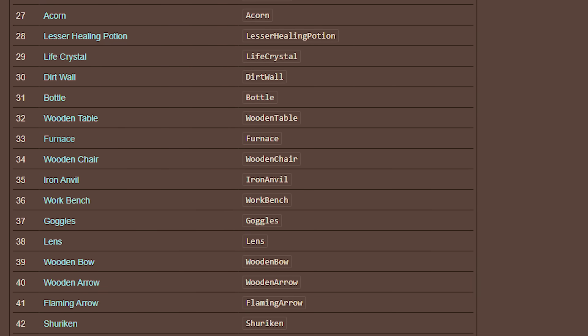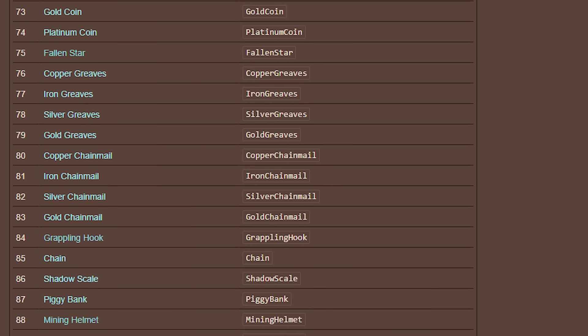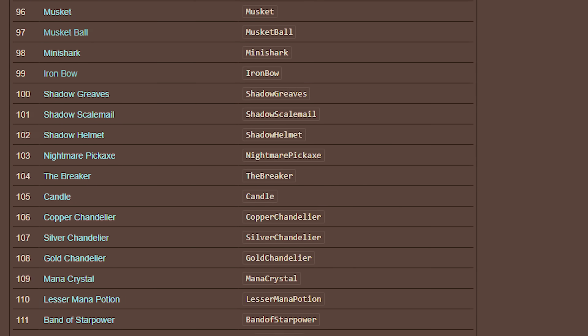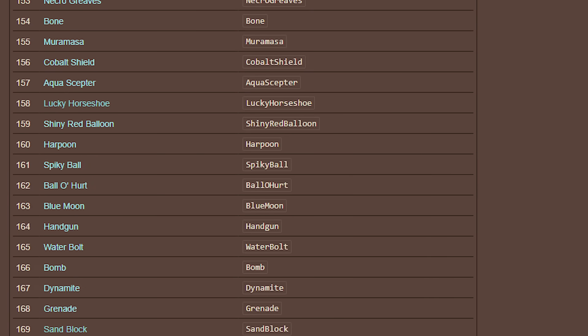This is unusual. Normally, basic stuff like this would be in the early 100s, as they were added earlier, even at release. But these items were only upgraded in 1.3, so they have rather late item ID numbers, even if they were introduced much earlier.